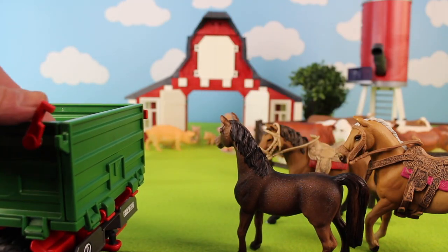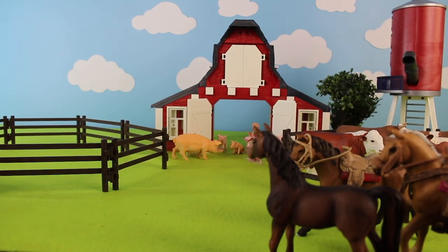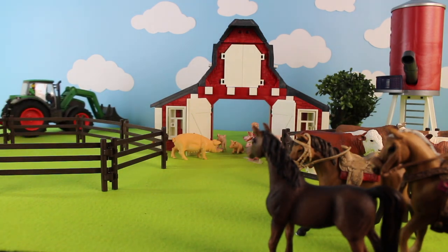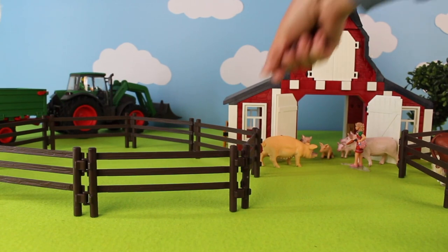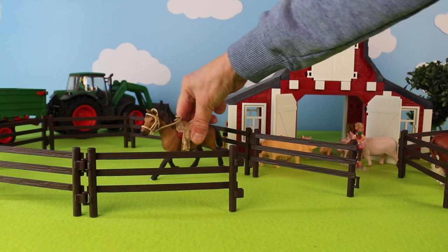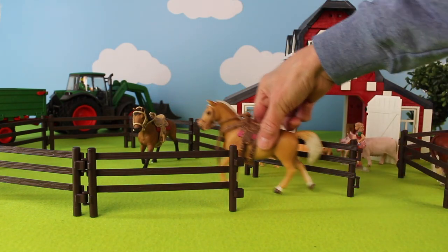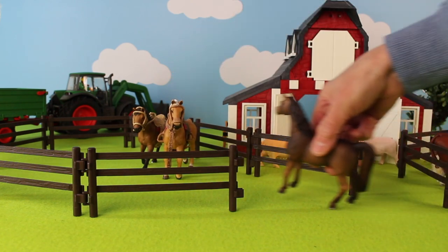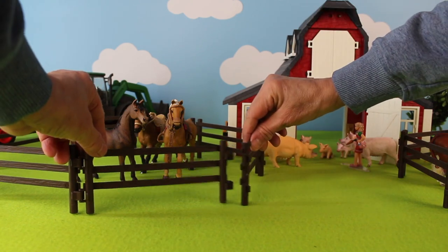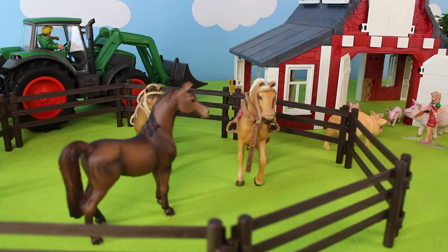Don't forget to close the gate. There goes the tractor and trailer — it's going to park beside the big red barn. Now let's open the gate for the horses to go into their paddock: there's one, two, three. There are three horses. Don't forget to close the gate. Did you know horses can sleep standing up? Wow!